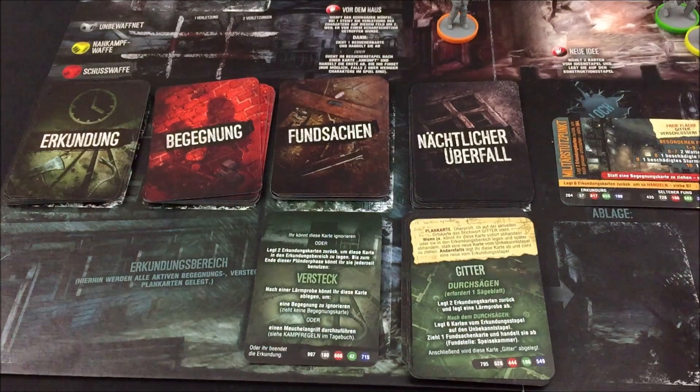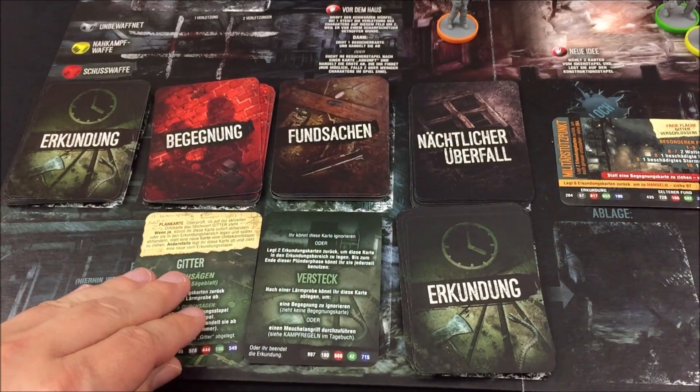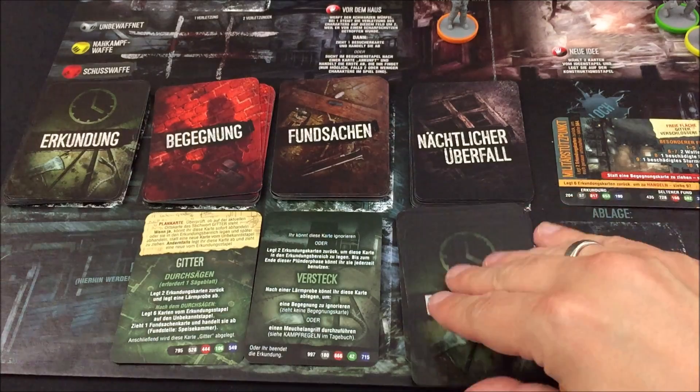Wir haben ein Gitter – es ist verfügbar, also legen wir es in diesen Bereich. Allerdings habe ich keine Sägeplatte dabei, also komme ich auch nicht durch. Machen wir weiter.